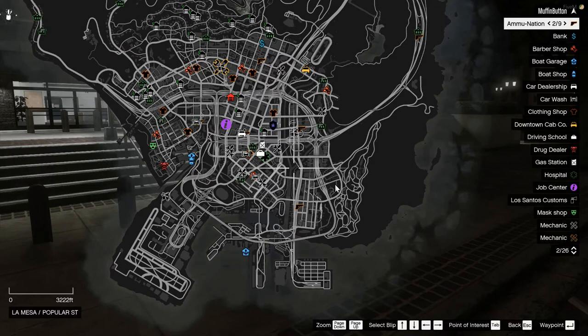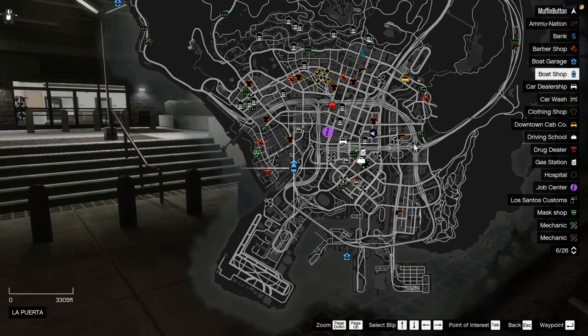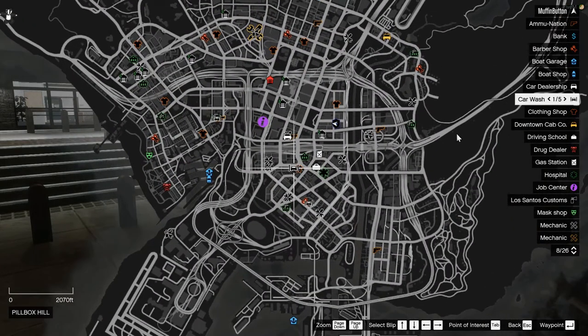Or you could risk it and potentially have issues with law enforcement and just buy a firearm anyway. Barbershops are where you go to change your appearance — haircut, facial hair, anything like that. Boat garage is pretty self-explanatory: if you own a boat you can park it in a garage and it'll be persistent that way. The boat shop is where you can buy a boat. The dealership is the car dealership where you can buy cars.